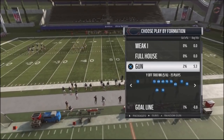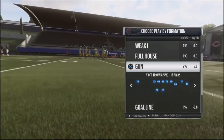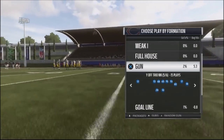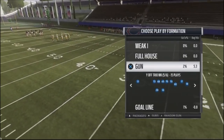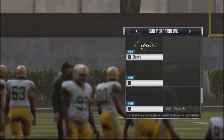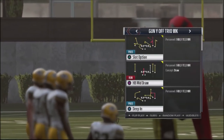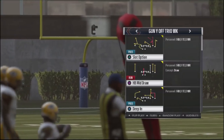It is the Run Heavy Formation. The formation we're going to take a look at is going to be the Gun Y-Off Trio Week. And what's unique about this particular formation is some of the unique plays that you have in it, such as the Gun Double Drag, you've also got this Deep In, and then Slot Option.